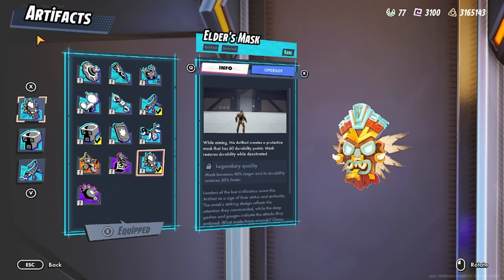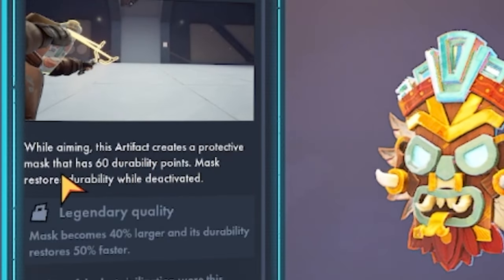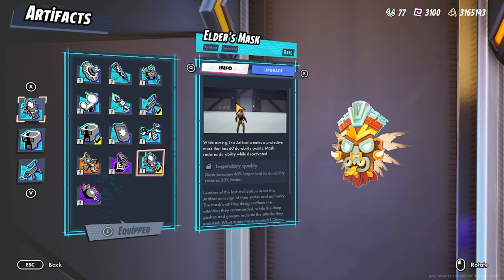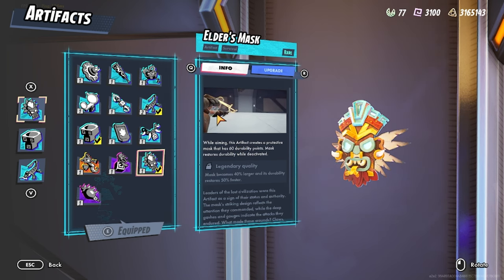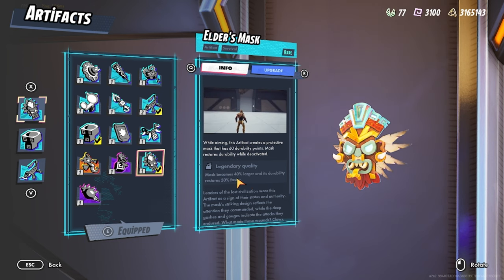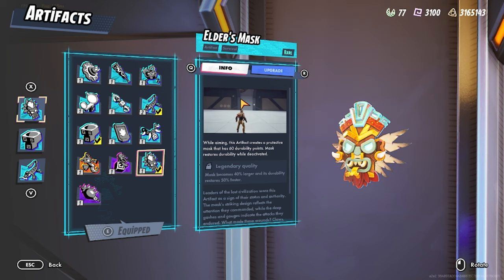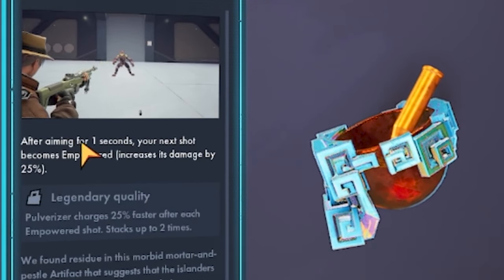For the first build we have a sniper/AR build. We're going to be running Elder's Mask, Pulverizer, and Nimble Newt. Elder's Mask: while aiming, the artifact creates a protective mask that has 60 durability points. The mask restores durability while deactivated — basically it creates a face shield as you can see right here when you're ADS-ing. The legendary variant makes the mask 40% larger and its durability restores 50% faster, which is really good.